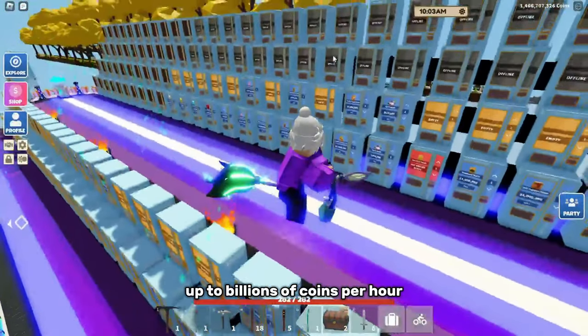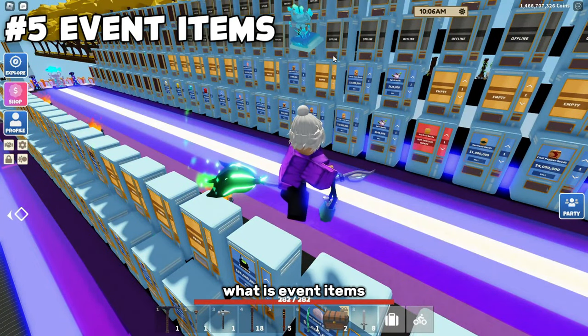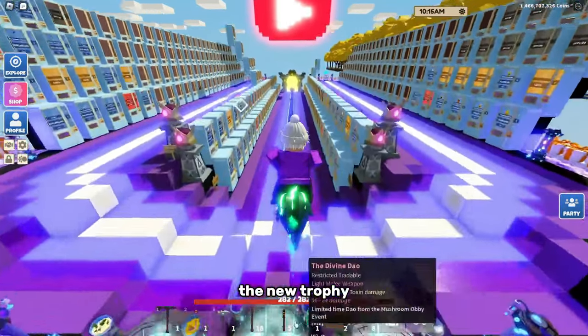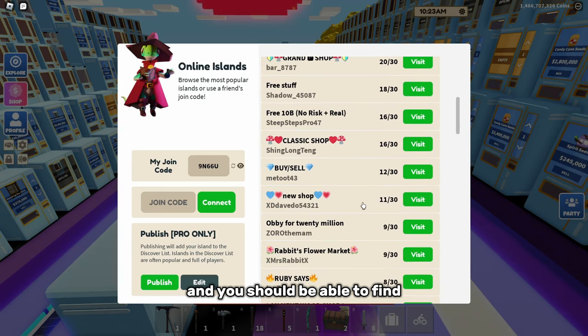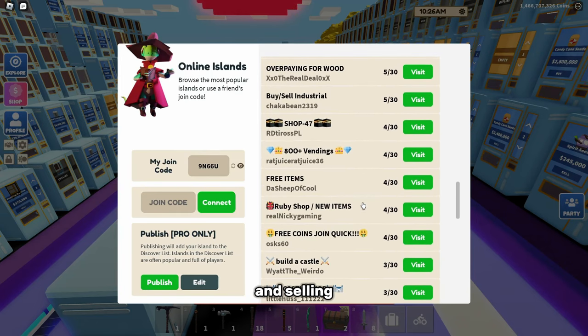The last and final one can make you up to billions of coins per hour — event items. For example, the new mushroom obby event has a new trophy, a new sword, and a new bow. Let me go to a random shop right now — you should be able to find shops quite easily that are buying and selling the new items.